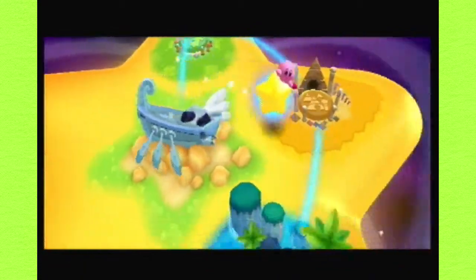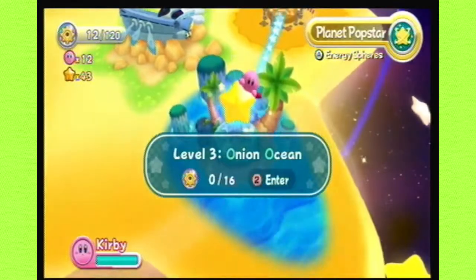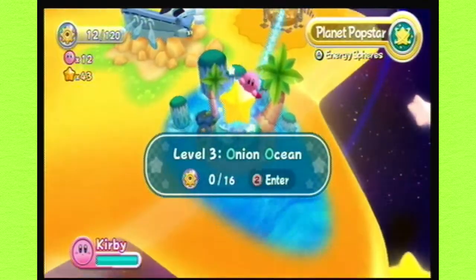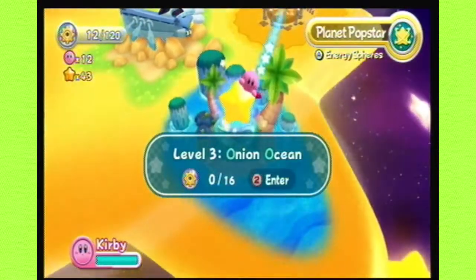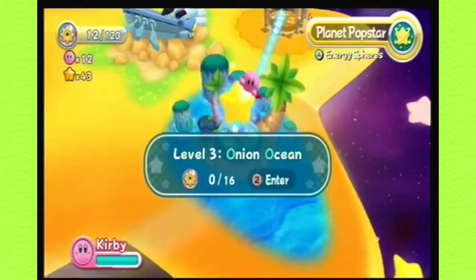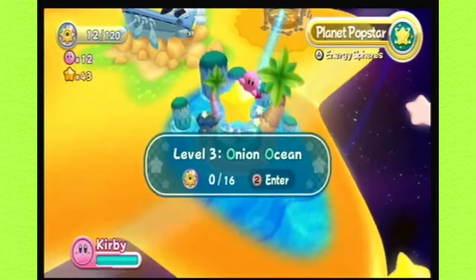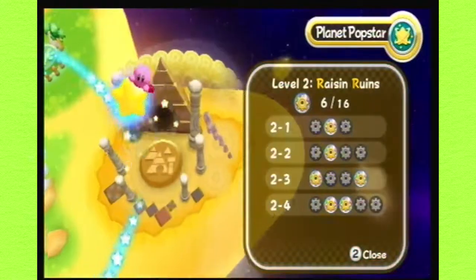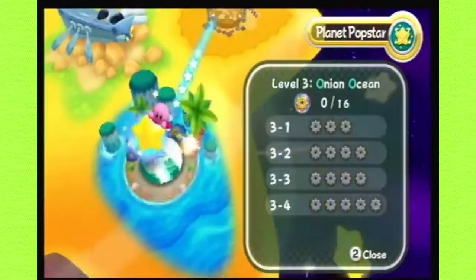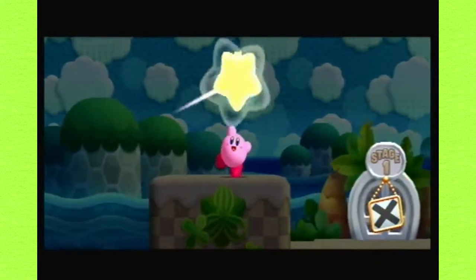Oh, it's a water area! And it shall be Onion Ocean. There's no way I can get that wrong. I know it starts with O and Ocean, but Onion looks nothing like orange. So I'm not going to get that screwed up. That's fancy. Look at all those energy gears! So let's go into Onion Ocean. Open up the first stage. Smack that door open. Shazam!